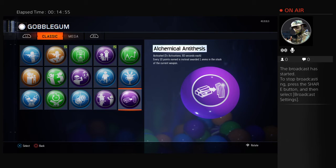Last classic, we got the All Chemical Arnethys, however you like to say it. Basically, what this does is every 10 points you earn, you get one ammo in the stock of the current weapon. Once you're running out of ammo and you have like 10 shots left, you use this gum — every 10 points you get, you get ammo. This is really useful instead of waiting for a max ammo.